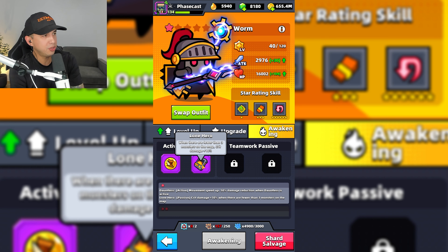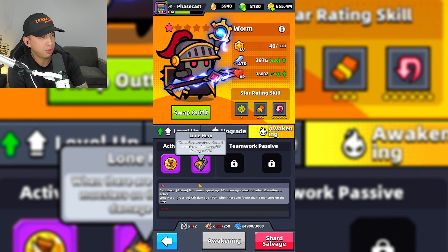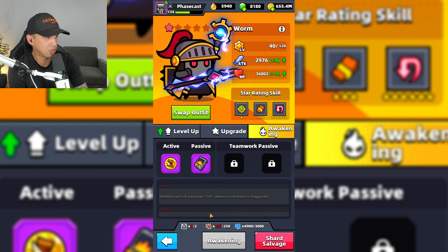When you awaken Wyrm, you will get the Dauntless Active skill, which gives you a button you can press to increase your movement speed and reduce your damage taken by 50% for a few seconds. You also get the Lone Hero passive skill — when there are fewer than three monsters on the map, crit damage is increased by 10%. A lot of people like to use Lone Hero against bosses. You can boost both of these skills the more you awaken Wyrm.